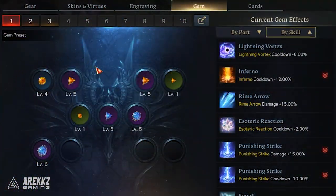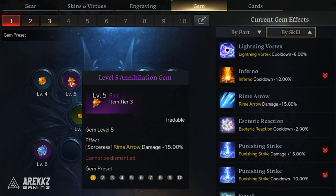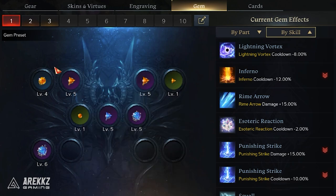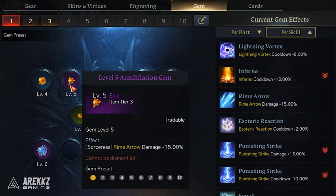There are two different types of gems to be aware of: one that's in the shape of a circle and one that's in the shape of a triangle. The circle gems will have a cooldown reduction effect, while the triangle shaped ones will have a damage increase effect.